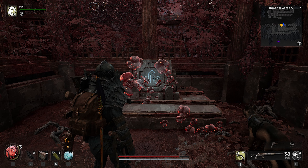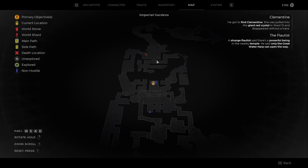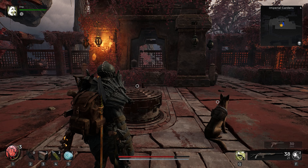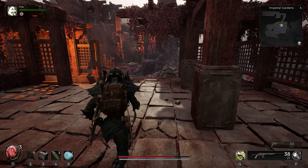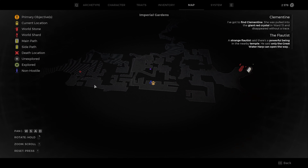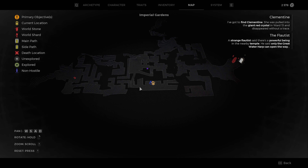Location two on our list is going to be right here by this checkpoint. What we are going to be doing is we're going to run this side, take a right, then a left, another left. And there's going to be a tree going down this path, and then we're going to follow this trunk. All the way down, and then in front of you there's going to be something where you're going to blow up. Straight through that door, there's going to be another side.